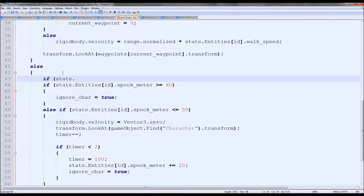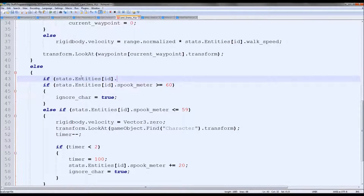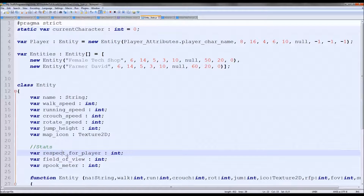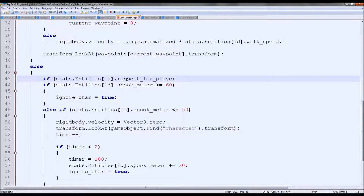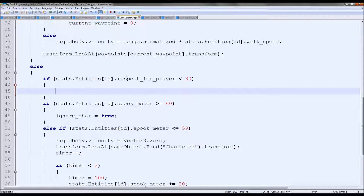So if stats.entities.respectForPlayer - we can copy that. And then we'll check the respect. If respect for player is less than 30, that means they hate you, so then they'll attack you. If it's less than 10, we can make it so they will send everyone to attack you - they'll call for backup. But then we can just put 'attack'.